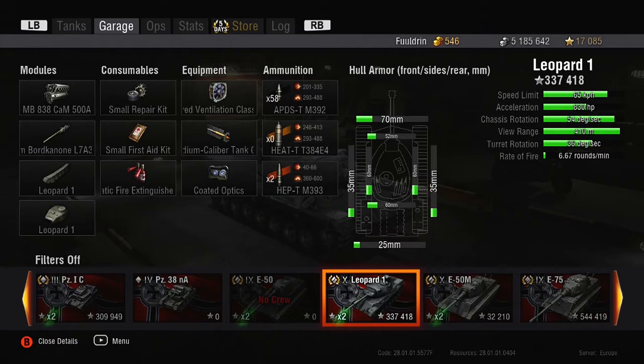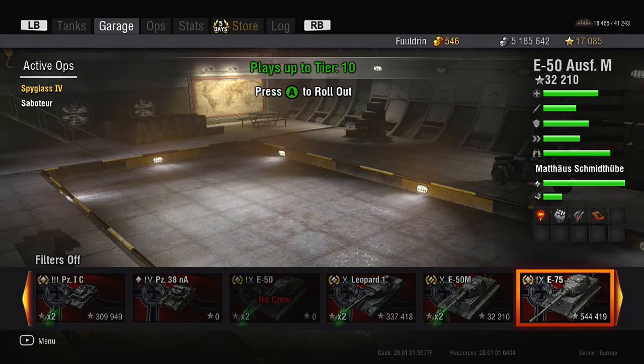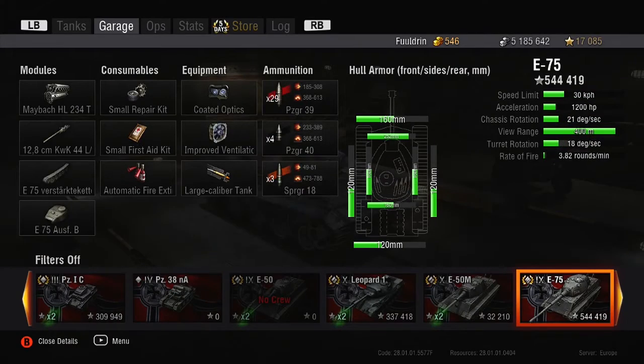However, the penetration value on this tank is pretty high. At the lowest, with regular ammunition, it's 201, and at the highest it's 335 — so those values are pretty high. Whenever you're buying a tank, just check those values: the armor you have on all sides, on your turret and so on, and what the penetration of your gun is — it's really important.